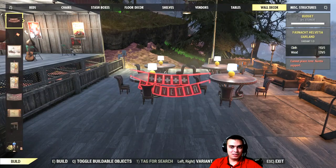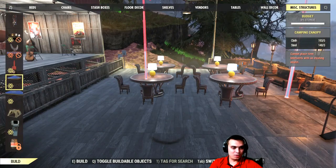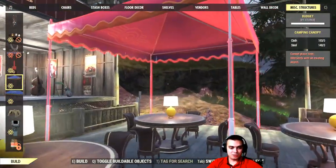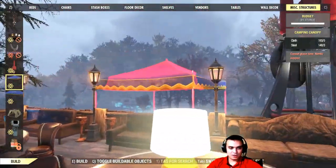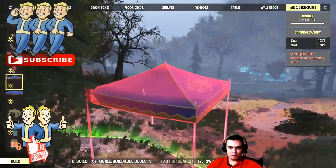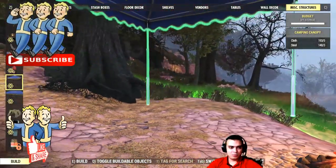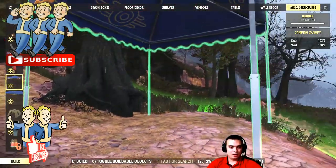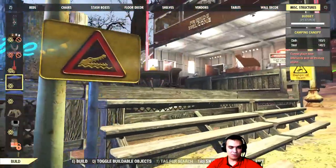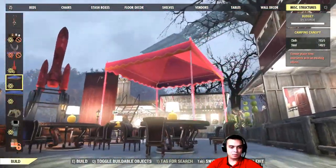I think it's not here. Maybe misc — oh, there we go, misc! So there are a couple of options actually. There's this option right here. This item cannot be placed — why? Oh come on, wow that is so ridiculous. I just noticed my base is being destroyed.